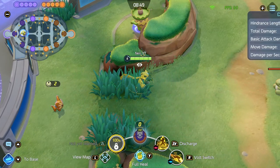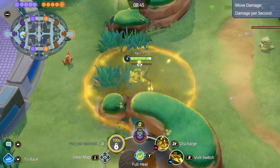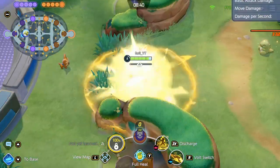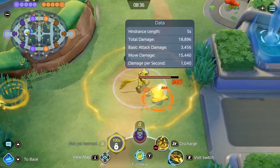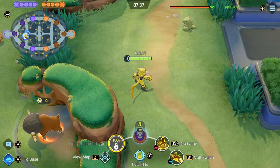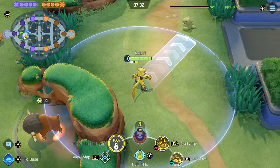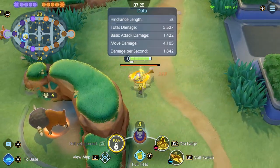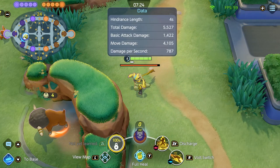Volt Switch and Discharge allow you to kill the enemy before a fight against you — essentially you can choose and pick your fights. All you do is Volt Switch in, then Discharge, and if the fight doesn't look good, you just Volt Switch back, rinse and repeat. Here's a trick: first prepare your boosted attack, then Volt Switch in to apply the Paralyze effect while using Discharge. Finally, take your Volt Switch back right as you get the final hit of Discharge to pull the enemy back along with you.